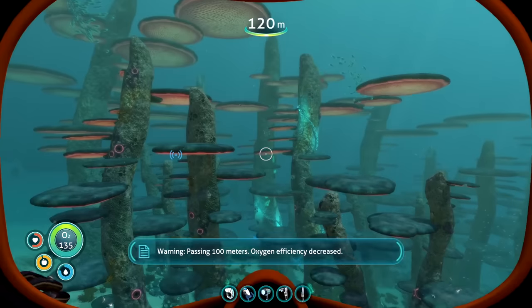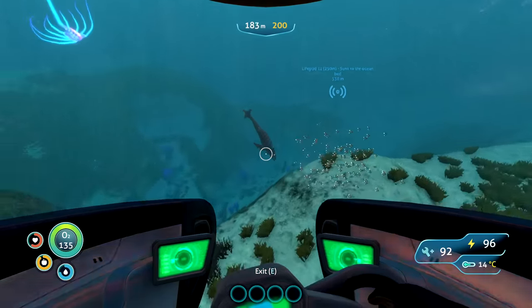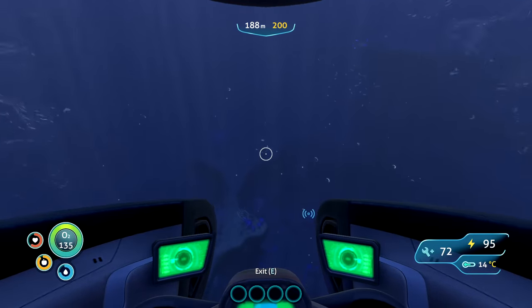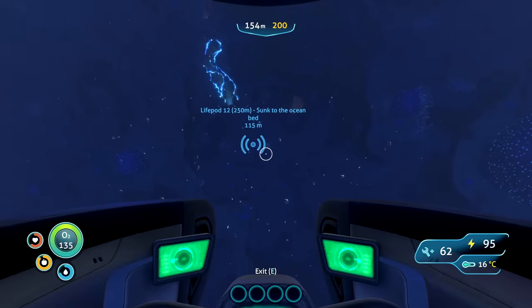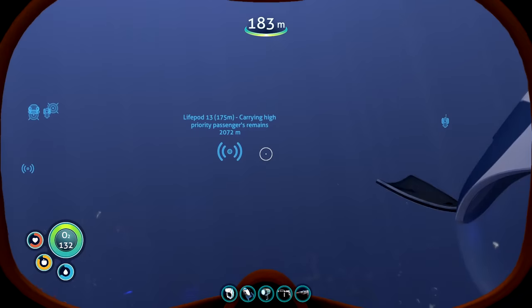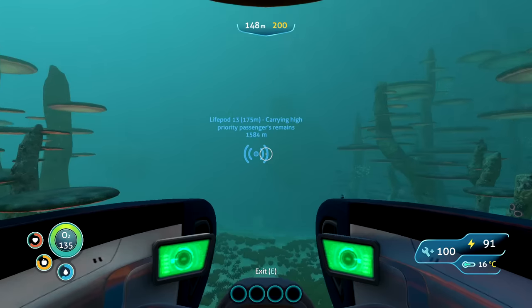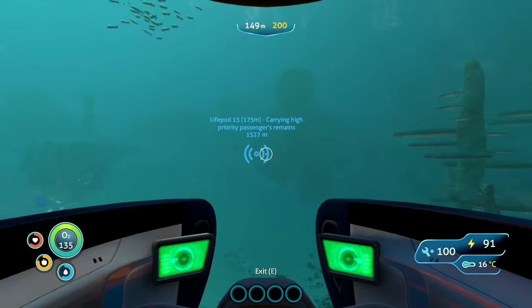Going to new areas on the ocean meant new biomes and even some new creatures like the bone shark, but they didn't seem very aggressive. I was closing in on the life pod when my seamoth started taking serious damage because I was going way below its water limit. I had to swim down to the life pod, which was fine except there was an underwater electric steelix swimming in the water. It took 10 minutes of talking to myself to get the courage to go down there. I just went for it, grabbed all the data and blueprints, and got straight out of there. The battery on this seamoth seems to last forever.